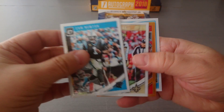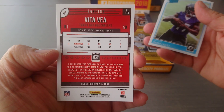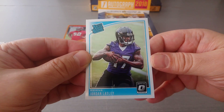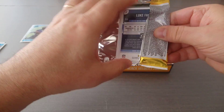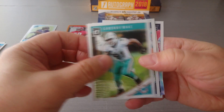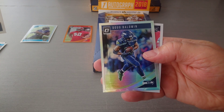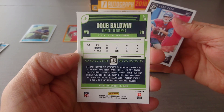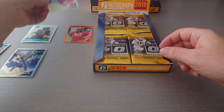Cam Newton, Drew Brees in an orange parallel 166/199 - good stuff - and a rated rookie Jordan. Then Cameron Wake, Dion Lewis, Doug Baldwin prism - not bad - and Luke Falk is the rookie.